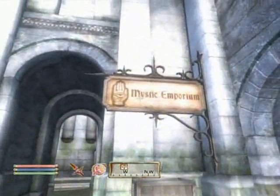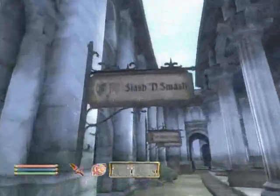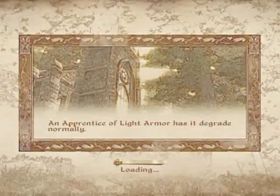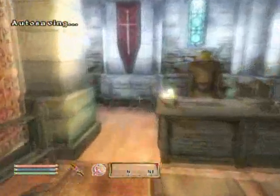This is going to be better than my last video on how to duplicate in Oblivion. Basically, to duplicate you need two scrolls that are the same, such as two flares, two night eyes, and they have to be scrolls. This works with the patch that you download off Xbox Live.